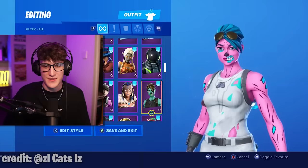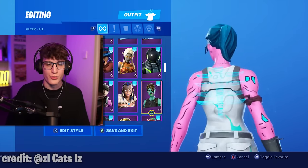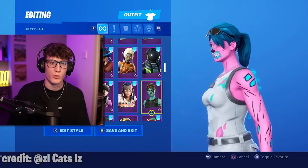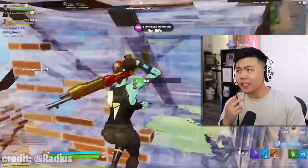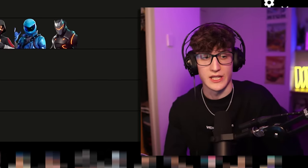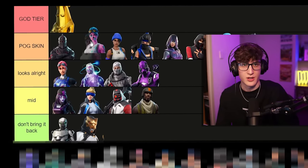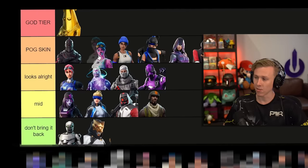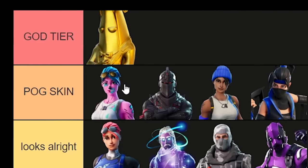Pink Gold Trooper — this is a variant given to players who owned Gold Trooper back in Chapter 1, so only OGs have this variant. It's Radius's skin but the pink variant. I actually really like this skin — I might even put it close to God Tier, at least Black Knight level. I think it's better than Black Knight. We'll go top of Pog.